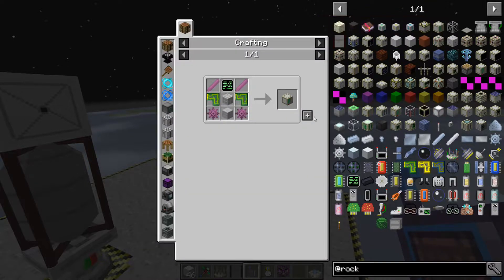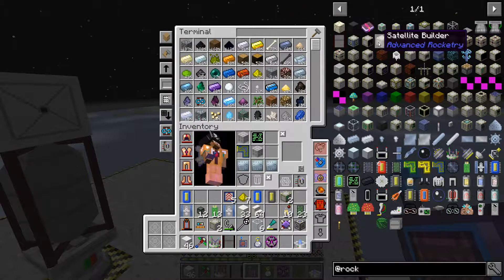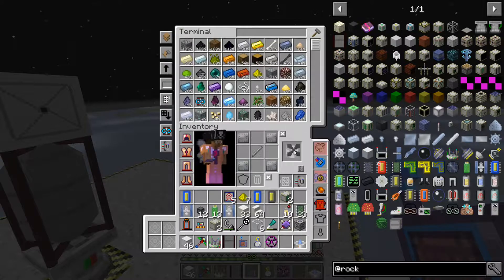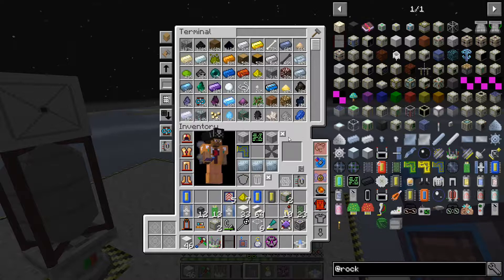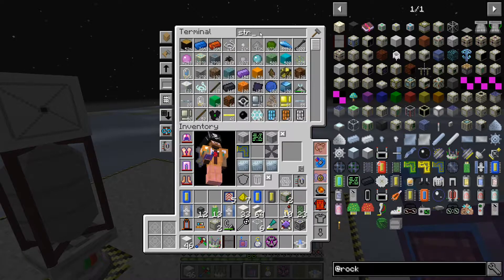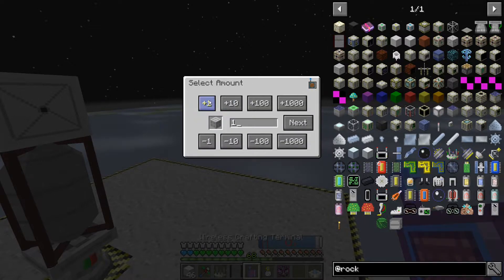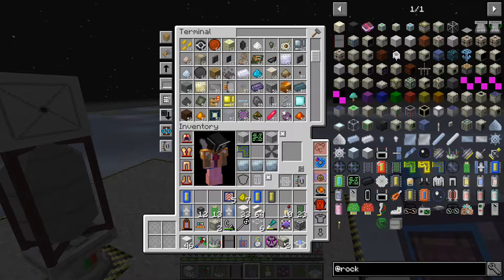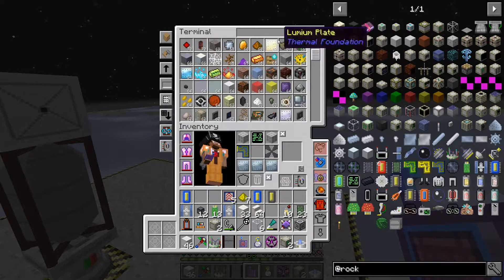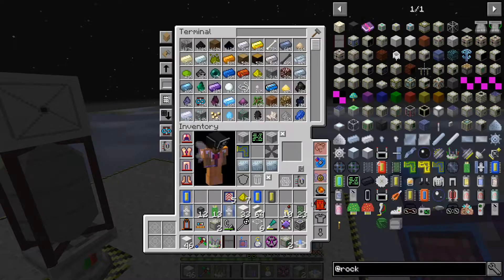There we go - rocket assembly machine. We're also gonna need a fueling station. We're missing these - I'm always missing these. We need the fueling station. We're missing structures. I told the system to make more structures. Let's go ahead and put this down. I need to tell the system to make me more power cells because I'm going through these like candy. Give me another three power cells.